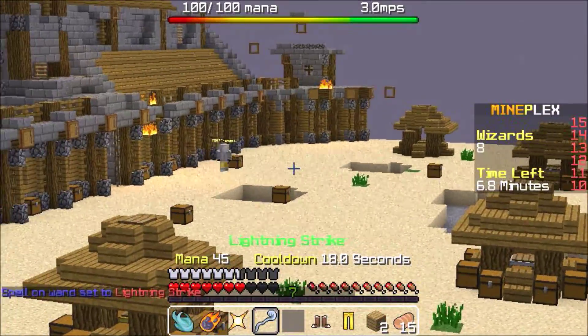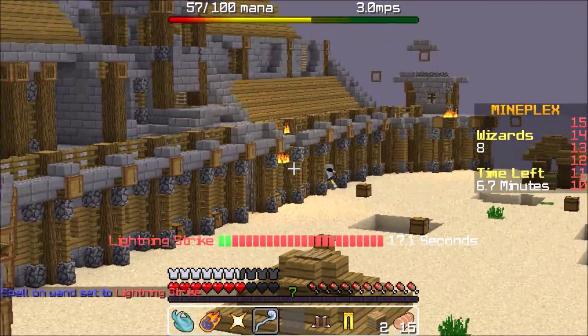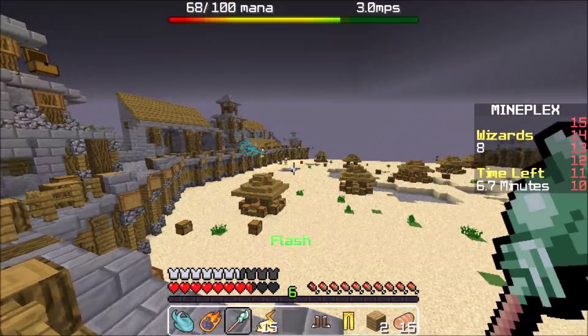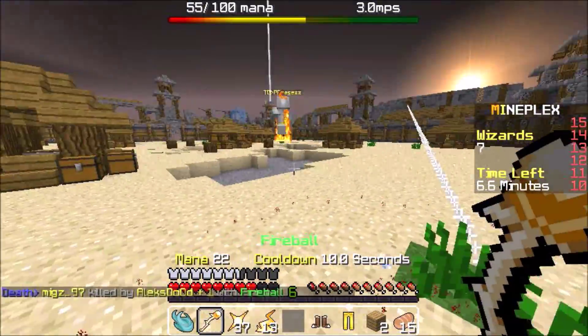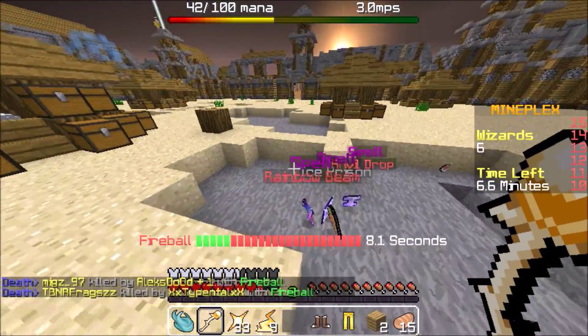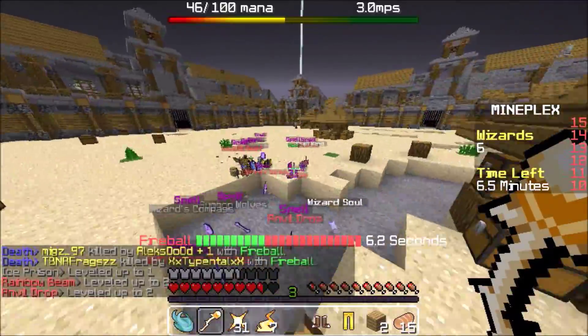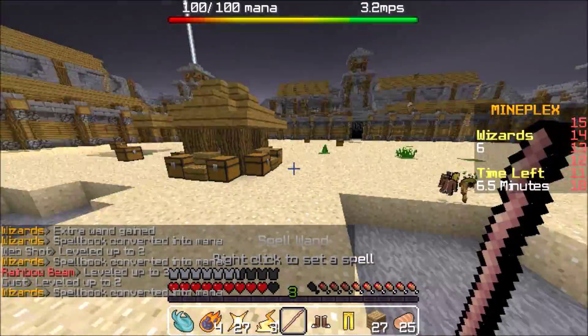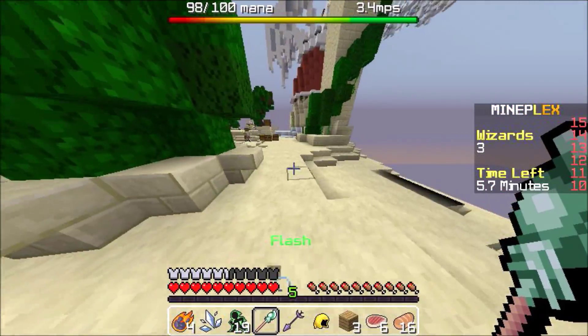You have to depend on the Fireball's knockback and deal fall damage to the enemy opponent to actually kill him. For example here, I'm not going to use Speed Boost — I'm going to use Flash. This guy is pretty low from the Lightning and Fireball. Bam! Pretty simple, actually. Just remember, use this as a cleanup type of combination. You don't want to use this as your main source of damage dealing spell skill.